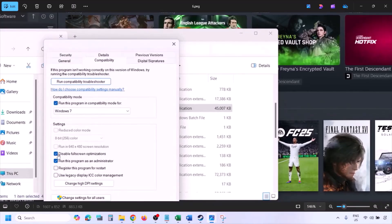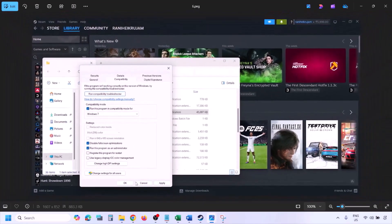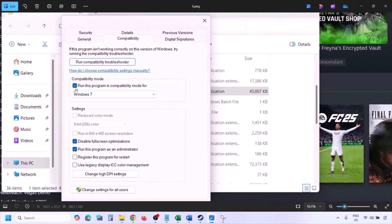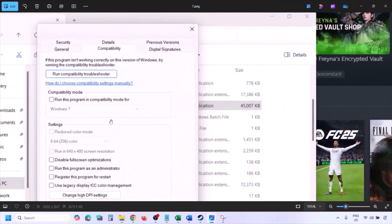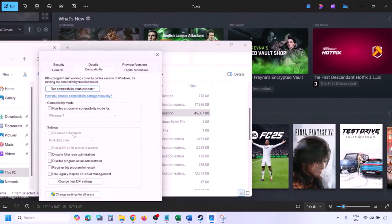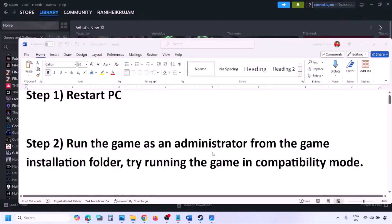Still not working? Put a check on the box that says Disable Fullscreen Optimization, hit Apply, click OK, and launch the game and check. If after checking all these boxes it's still not working, uncheck all the boxes, hit Apply, click OK, and follow the next step.